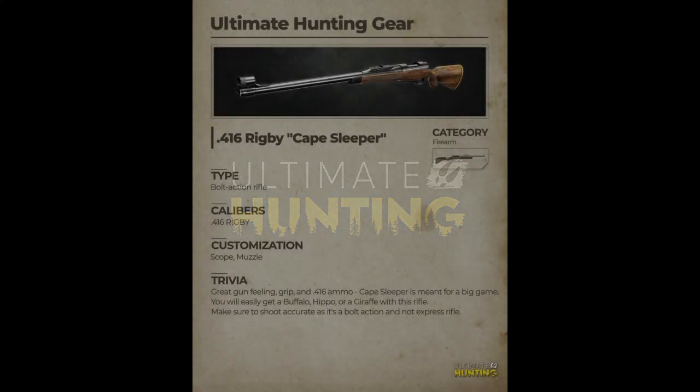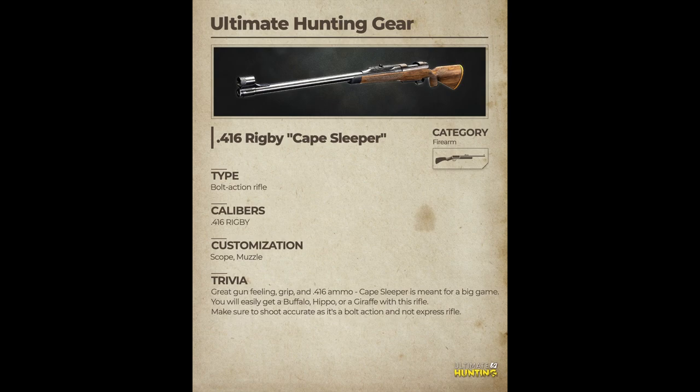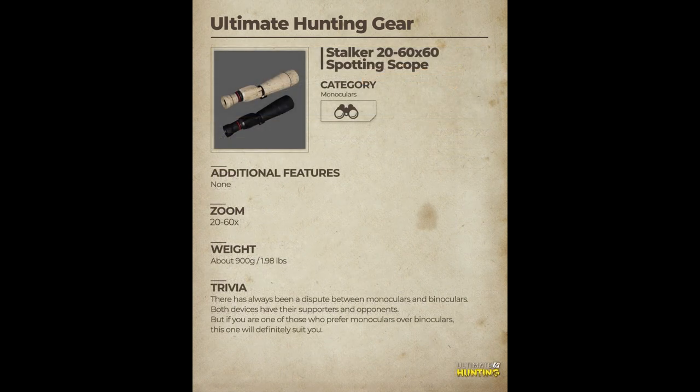The first thing we're going to take a look at is this Ultimate Hunting gear — the 416 Rigby Cape Sleeper. The 416 Rigby is a fantastic rifle, one that I really like in real life, and I was very excited to see that this will be in Ultimate Hunting. There's some info here on this page as well — this is a big game gun for buffalo, hippo, giraffe, those kind of animals. It's a really awesome, very powerful gun and I can't wait to get my hands on it in game.